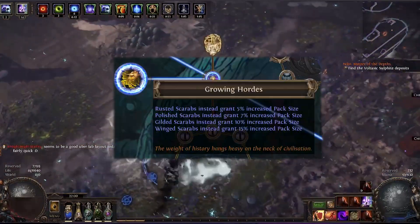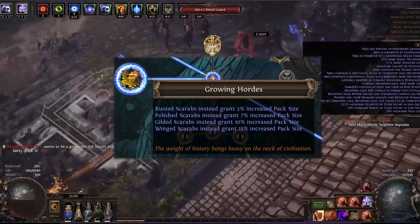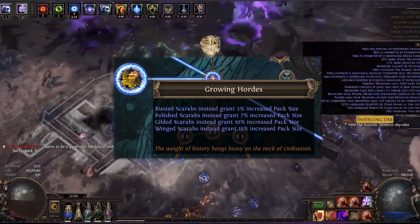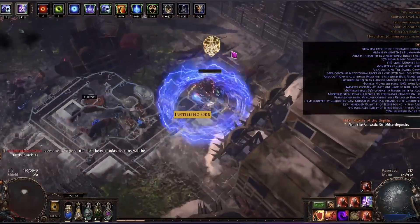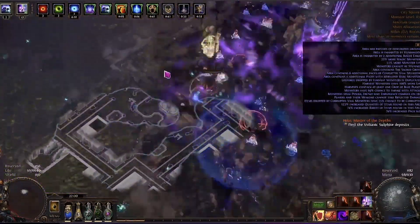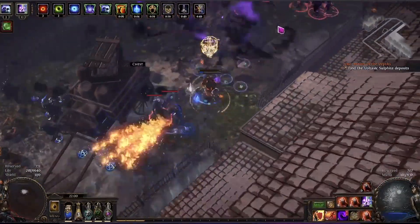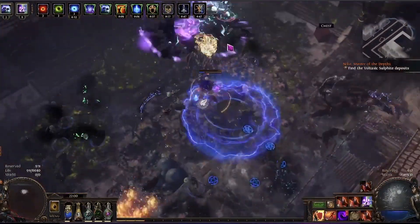Part of this run comes from a new keystone on the atlas tree called Growing Hearts, which allows us to sacrifice scarabs to increase our map pack size. I used 4 polished scarabs, so that's a 28% increase. On top of that, we're going to be using Fortune Faire as the Brave for an additional 10%. In the end, I averaged about 65% increased pack size per map.